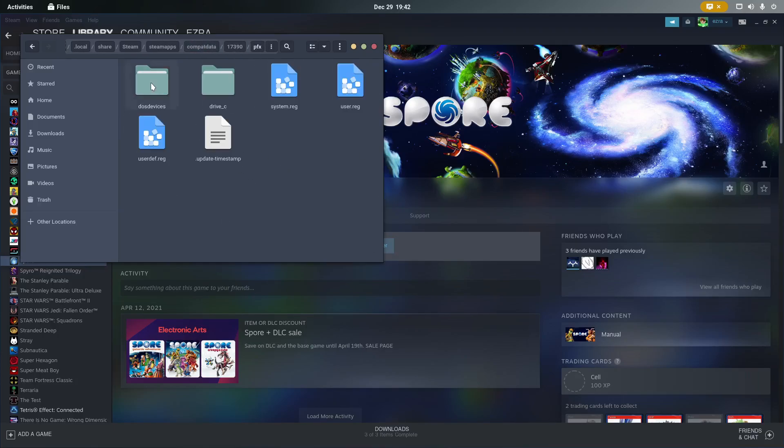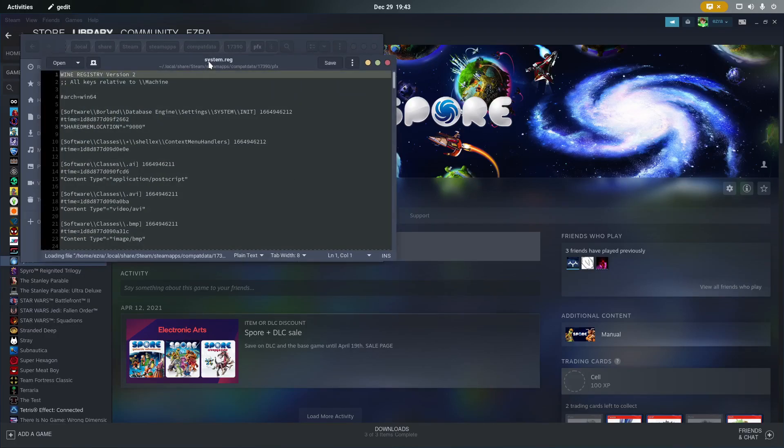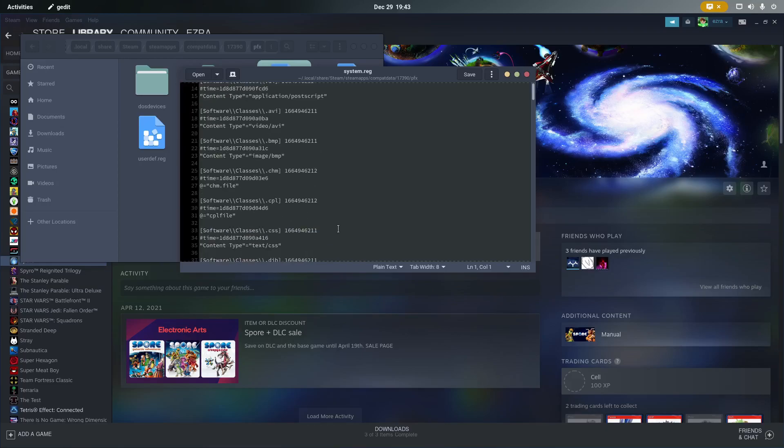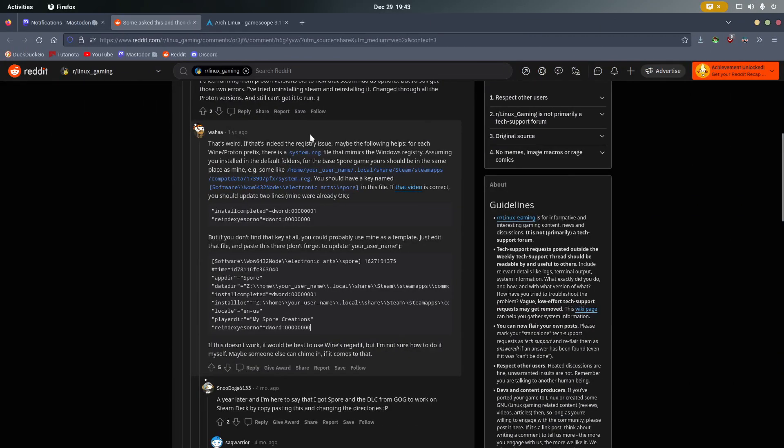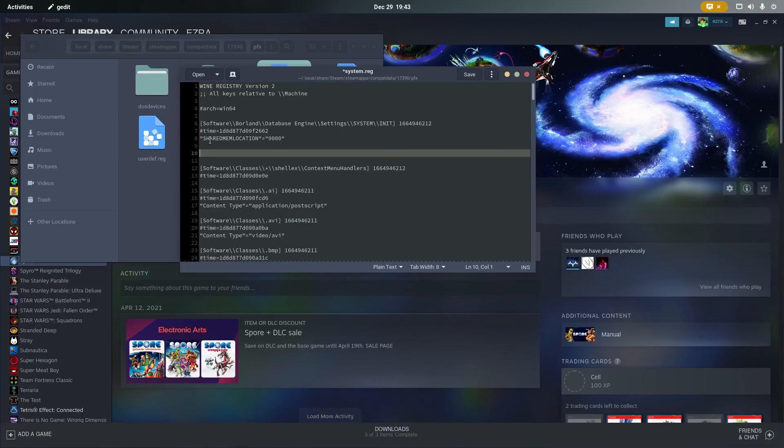Then you want to go to pfx and then system.reg right here, and open that with your favorite text editor. Just anywhere between any of these software entries — I'll just put it in here — you're going to want to paste in a registry entry for Spore. I'll have this down in the description.